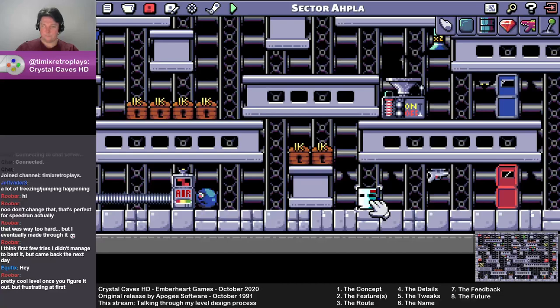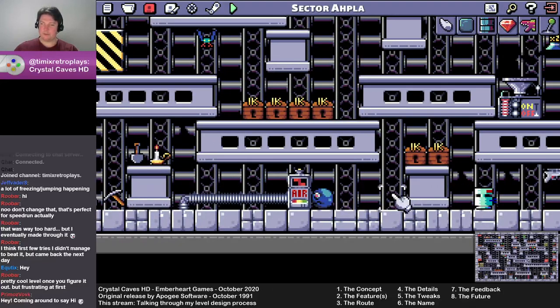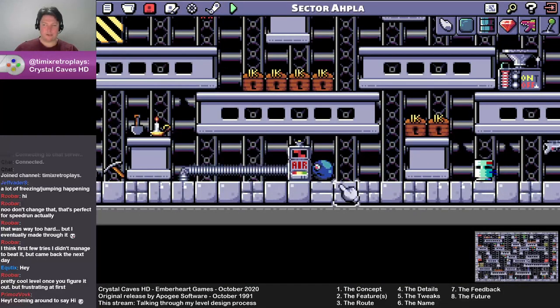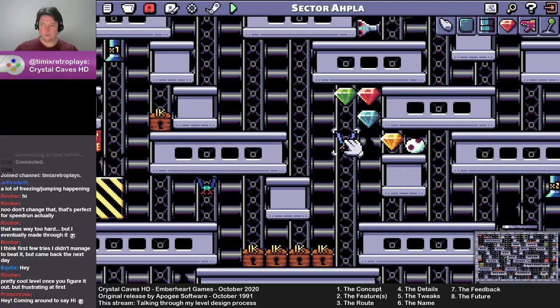So these two sections both had the same guy, but I wanted to make it a little bit different. Instead of having a second one of these guys, I made one of these guys, which changes this puzzle completely. And from memory I think I moved the air thing up one or two spaces just to make it a little bit easier to hit. Even though this looks fairly familiar, this changes this bit of the puzzle completely.